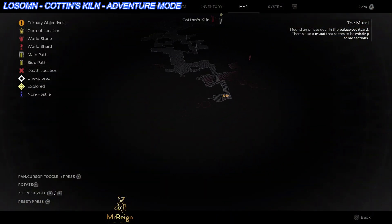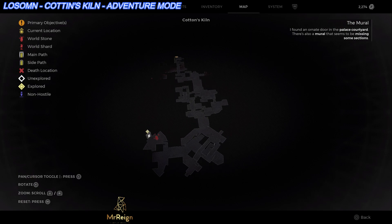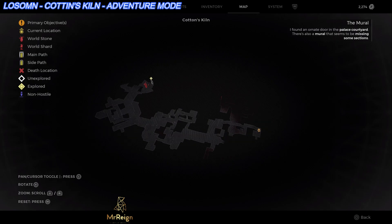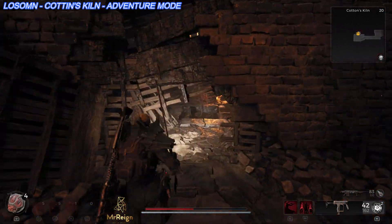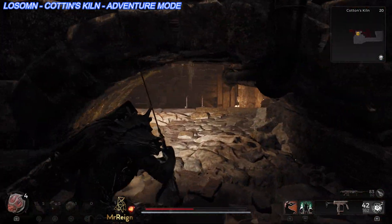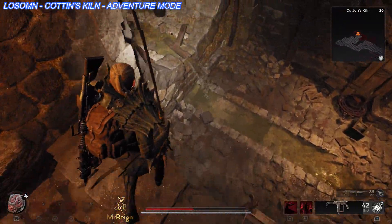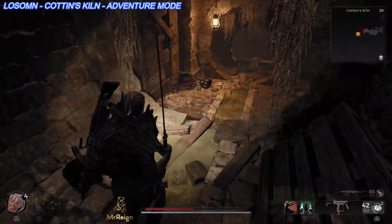It looks like I found a little secret area here, guys. I'm just gonna record this to see what happens. I can see where I am here — if you happen to be in the same area, which is doubtful, it'll be a different layout. But I'm right over here. We're gonna see what this little treasure is over here. Let's hope it is a treasure of sorts. This is in Cotton's Kiln.